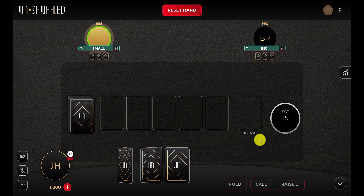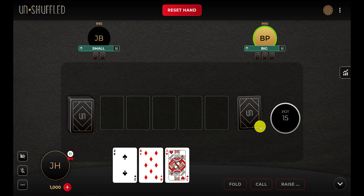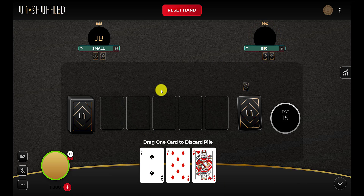Each player gets their three cards, and the first player needs to discard — so we're going to go ahead and do that for them. What makes this game a little more interesting is there's a lot more information for each player. As you can see, I've got a 2, 8, and Jack. Pretty obvious what I'm going to get rid of, but in some cases it's not quite as easy.